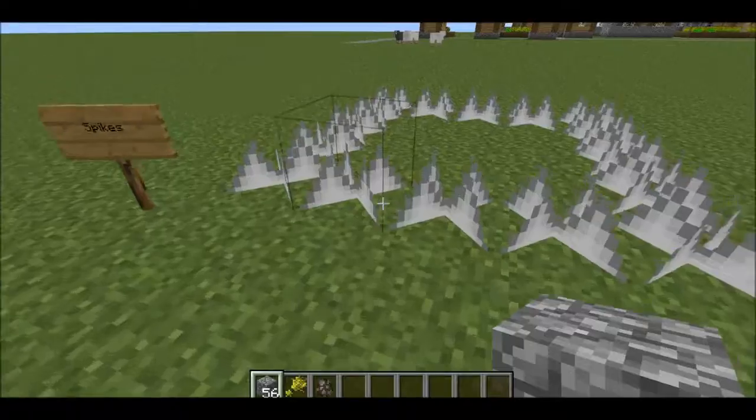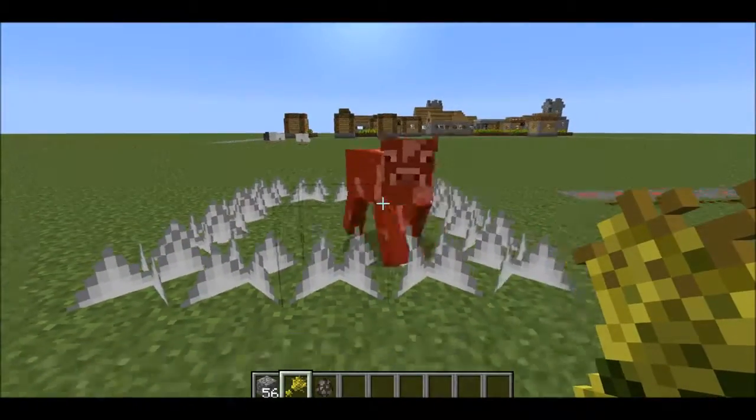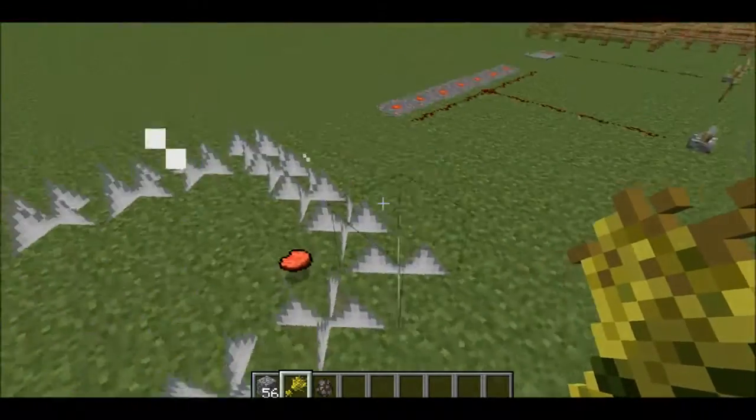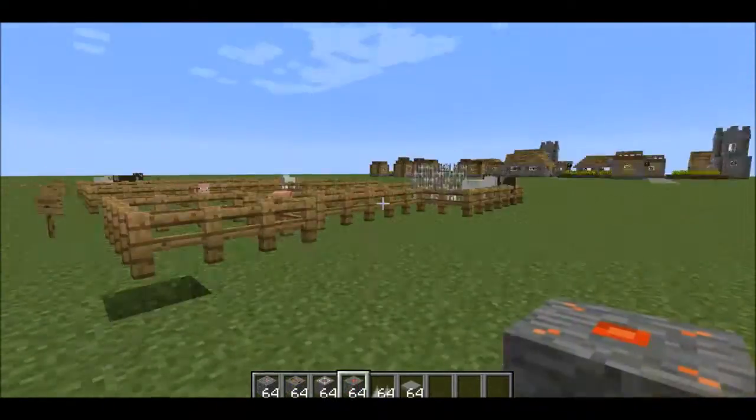This is called spikes, and they kind of look like spikes. Let's go ahead and spawn a cow in here — come on cow — and they just hit the spikes and die. So that's pretty much it, this is all the things that the mod adds.